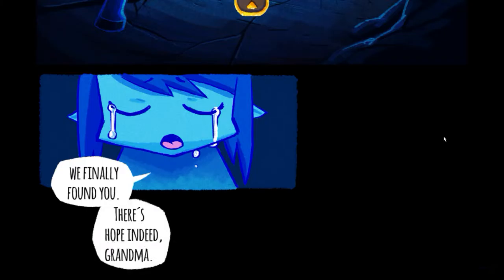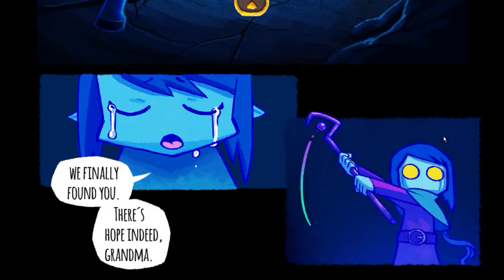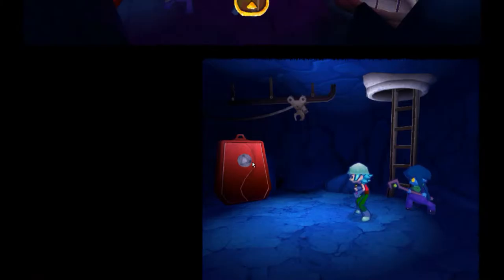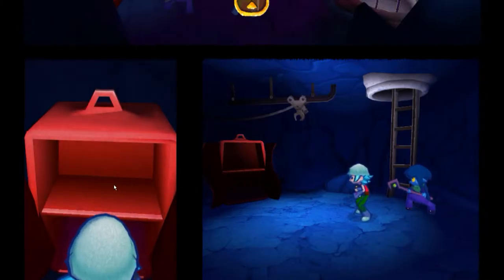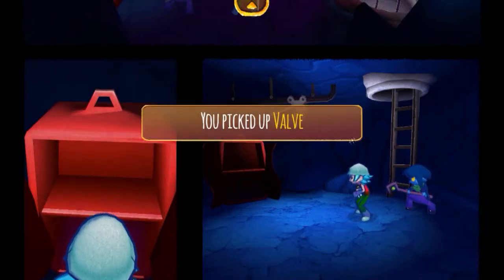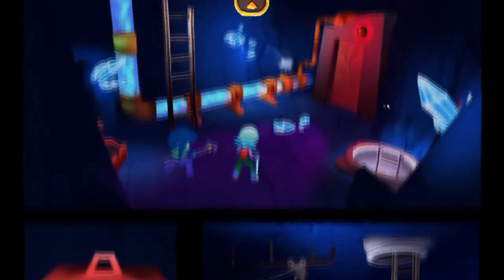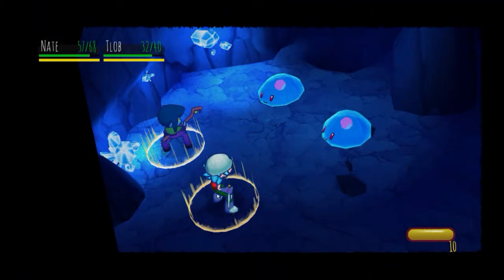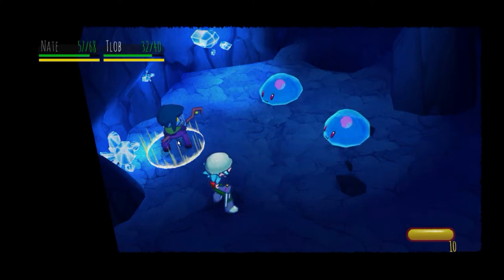There are two parts to the game. There's the comic book storytelling side where you can make some decisions about how you choose to approach certain situations. And there's also the adventure mode where you explore the environment, clicking on things to interact with them, see what the characters say, and figure out your way forward. It's also where most of the battles are triggered, although some do trigger during the comic book sections as well.